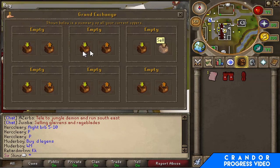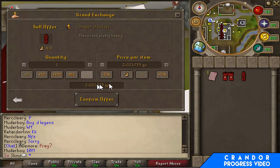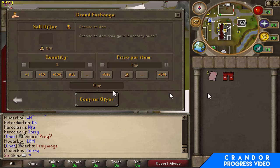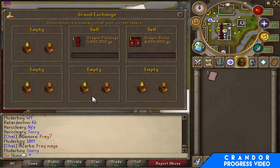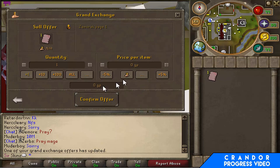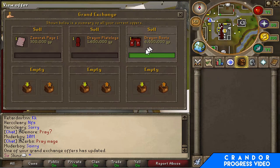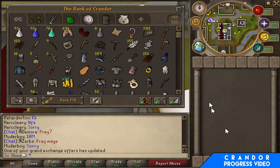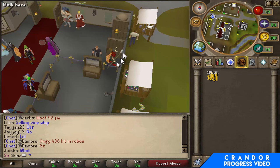I'm gonna put these into the Grand Exchange quickly. The dragon legs sold for 1.5 mil so I'll put those in for 1.6, and the boots — a lot of people were trying to buy D-boots — I'll put those in for 6.5 mil. The Zammy page I have no idea about, so I'll just put that in for 300k. Deep boots already sold — that's nice! Might sell the ring of wealth as well. Dragon platelegs sold for 1.6 mil — nice!